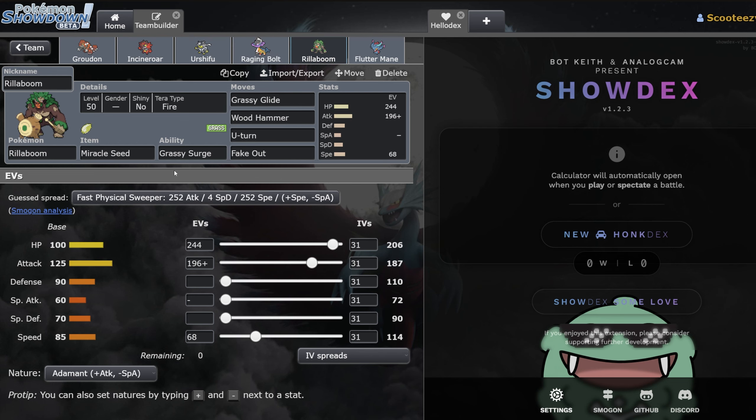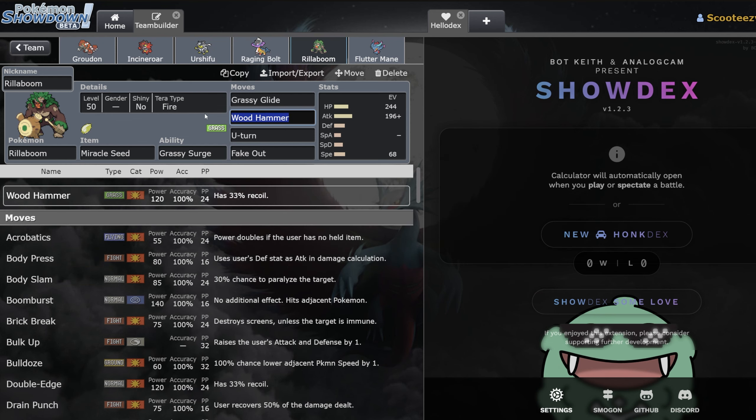Then we have the Rillaboom — this is a U-Turn set. I said before to run High Horsepower to hit things like Miraidon, but this team doesn't need it. We've got Groudon with Ground moves and Fluttermane with Fairy moves, so just let this Rillaboom pivot around with Incineroar. I went a lot more offensive on this one simply because this mon is probably the best answer to Kyogre teams.